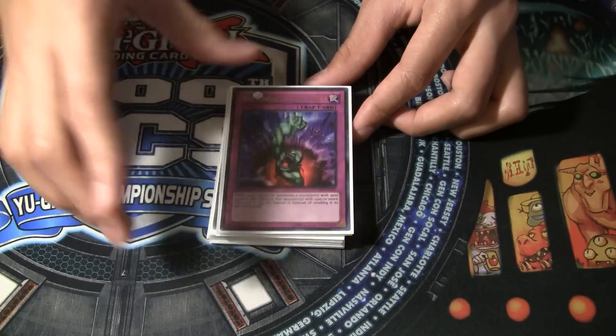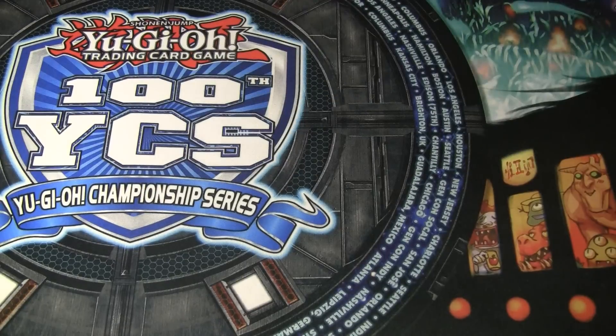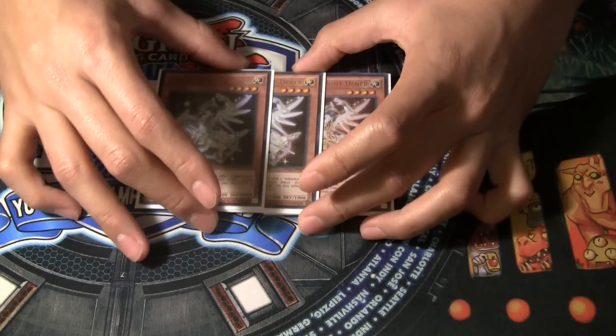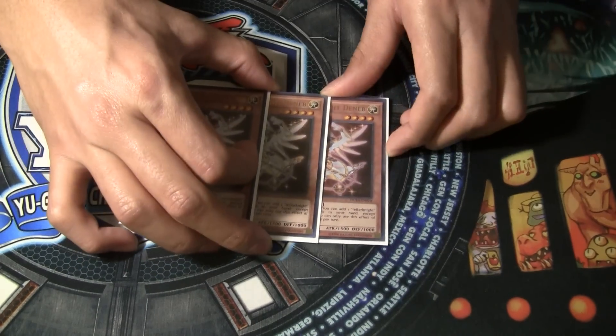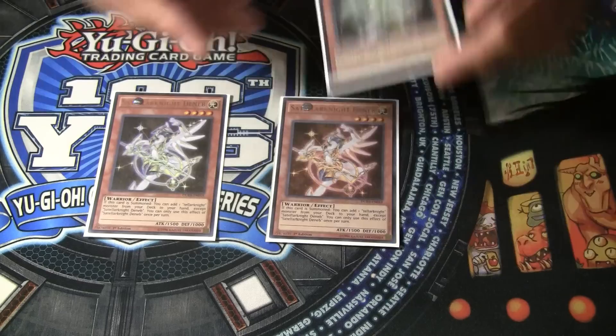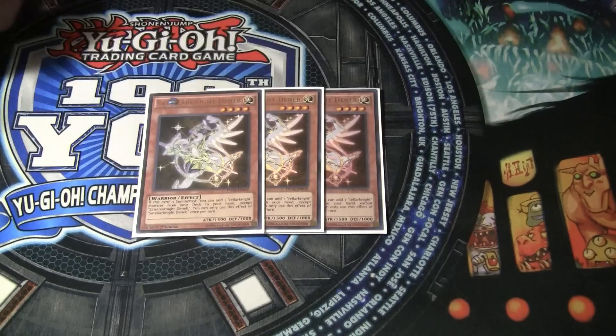And lastly we've got one Bottomless Trap Hole — absolutely insane in the Cliffhorns matchup. So that's it guys. Hopefully you enjoyed. I know I've been gone for a really long time, but hopefully this was a quality deck profile. I definitely feel this is the best rogue deck, better than Yosenju. If you run this deck well and use good techs, you could definitely win an event with this.